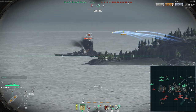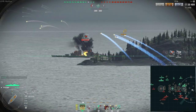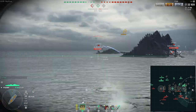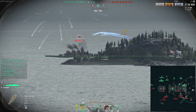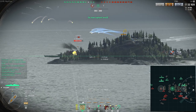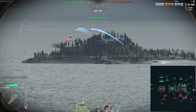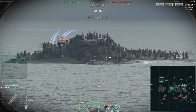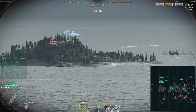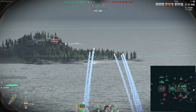I'm going to continue shelling the Grosser Kurfürst. It seems she finally realized I am close enough for her secondaries to open up on me, so she selected me for secondary targeting. I'm going to try to get slightly further away so I can continue shelling her with HE to get some more fires. I've already done 23k damage. She's going to be behind an island, which means she isn't going to secondary me anymore — but unfortunately Wargaming still hasn't added shells that can penetrate islands. Soon, though. I'm sure of it.